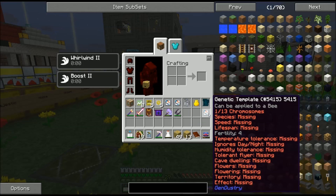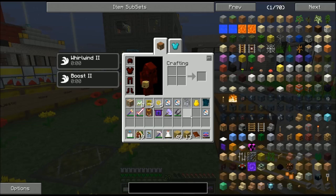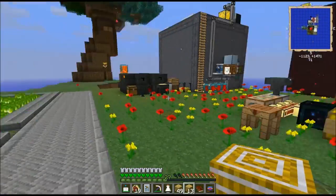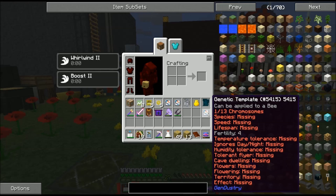What I'm going to do is make myself the bees that I need to get those, and then show you those bees and how they were made on screen. You guys have probably seen me use the Advanced Mutatron a good bit by this point and probably don't need a further example of exactly how to use it — it's pretty simple: you put the two bees in, you select the output, and you get the output. What I'm going to do instead is show you all of the bees you're going to need to get a perfect breeding template, and then show you what you can do with that template.